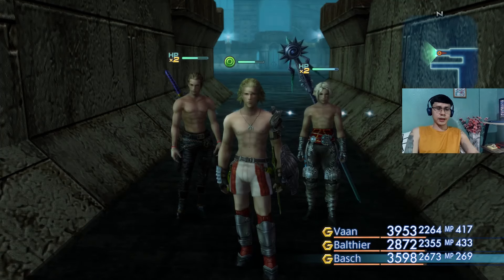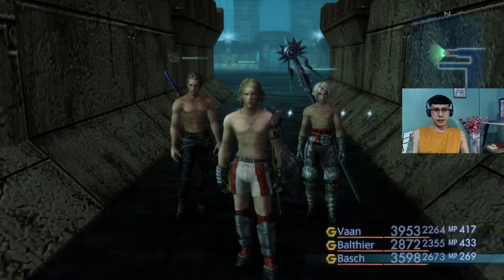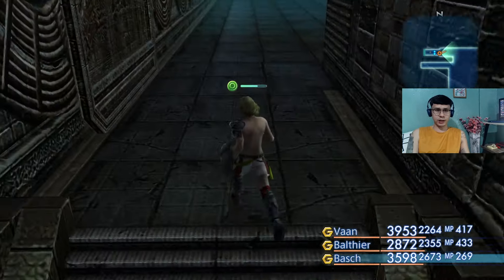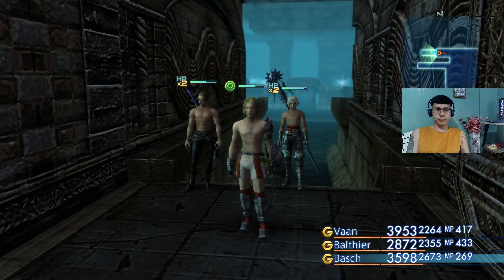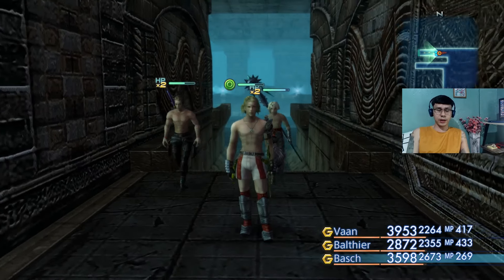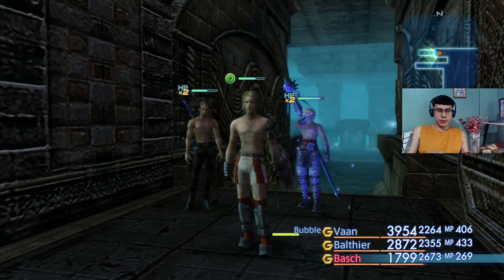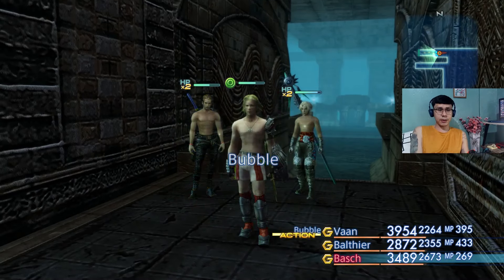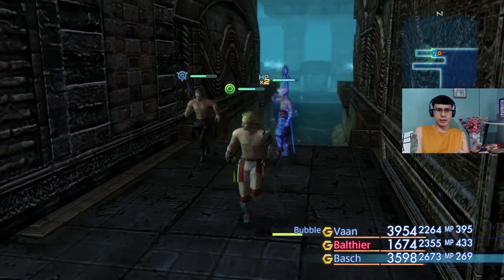I'm back guys. Over here in the Southern Sluice Control of the Garamsythe Waterway — just one map away from where we fought the White Mousse. The Orthros is here. This is an elite mark, so it's going to be quite tricky to fight. Before coming here I went back to the clan hall at Montblanc and was able to level up Vaan's license to Risk Breaker, which allows him to cast Bubble on everyone. I incorporated that into the gambits, which is pretty helpful since hunts and monsters are getting tougher.